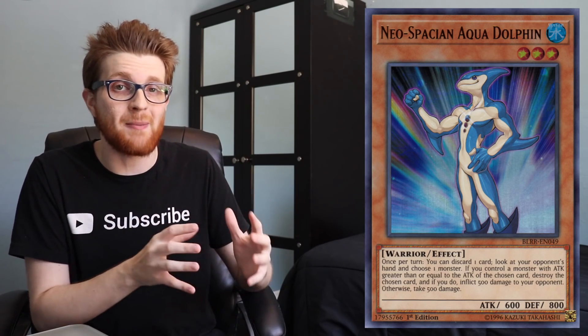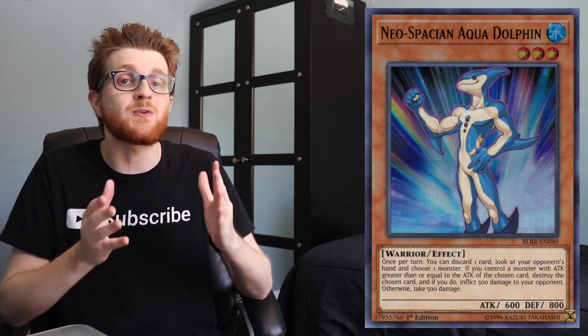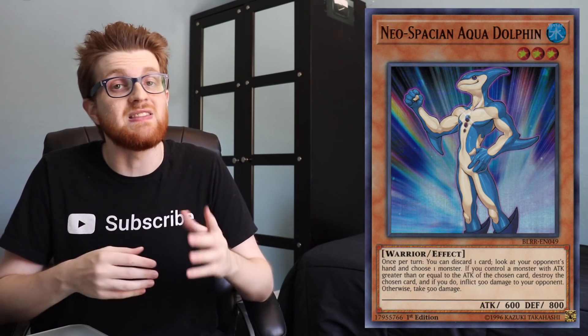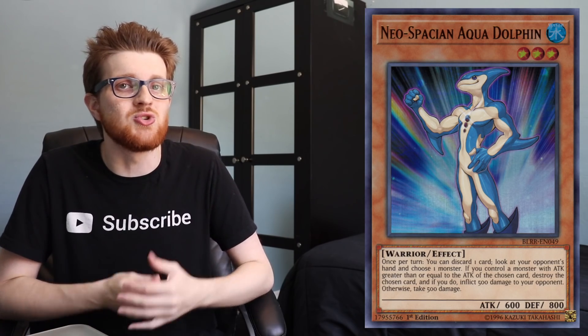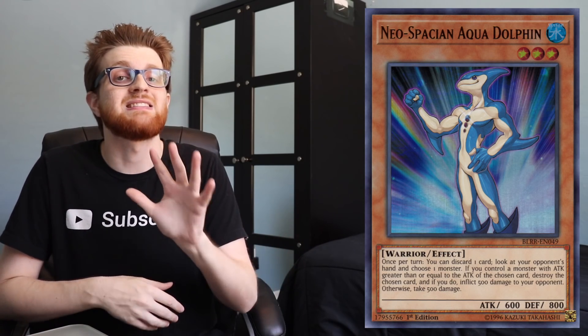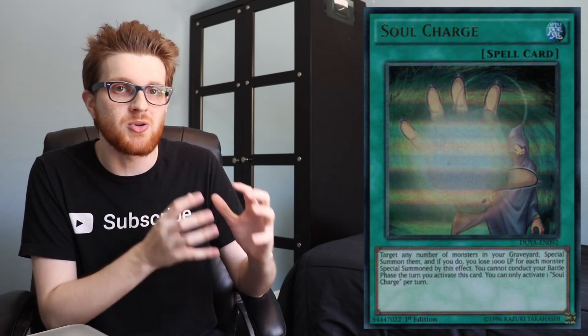The thing about getting information on your opponent's hand is that you're going to be able to play around every single card that they have, because you're going to know everything. The only card that will remain unknown is when you pass play to your opponent and they draw for turn. But you can deduce or assume — oh, they didn't have that card when I looked at their hand, that could have been their sixth card. Let's say they opened up a Soul Charge — now you can tailor your plays to essentially prevent Soul Charge from blowing you out. It's nice having that information knowing that Soul Charge is going to be lingering in your opponent's hand.